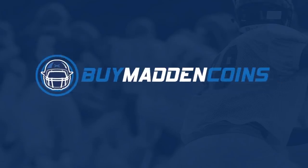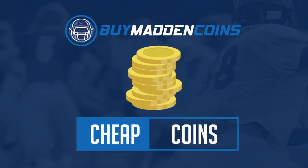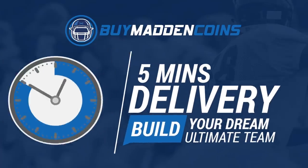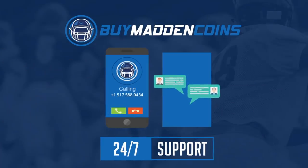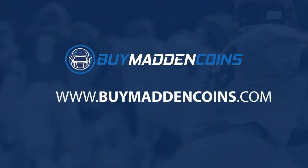In need of some coins to build that dream team? Make sure to head on over to my sponsor, Buy Madden Coins. They have the cheapest, quickest, and most reliable coins on the market right now. Head over to Buy Madden Coins and use code Poodle at checkout for 20% off your order.